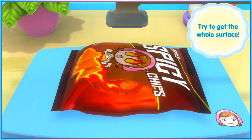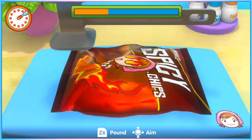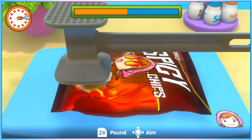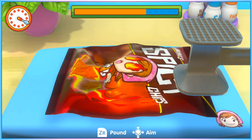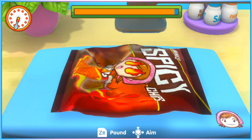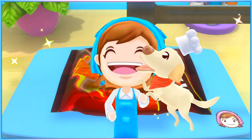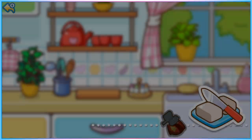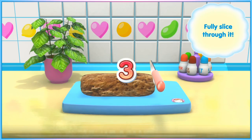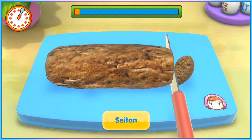There are 8 categories for speedrunning Cookin' Mama Cookstar, split into traditional and vegetarian categories for either all recipes, 5 recipes, 10 recipes, or 20 recipes. The smaller categories are about finding the fastest specific recipes to do, and a general rule of thumb is if you can complete a recipe in two and a half to three minutes, it might be a good candidate for these categories.